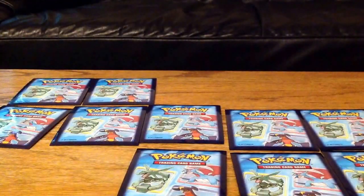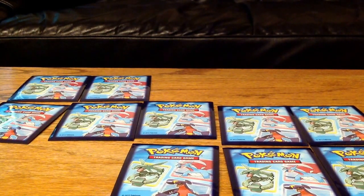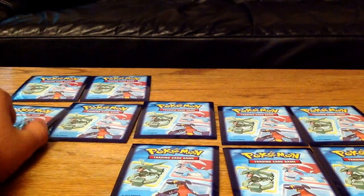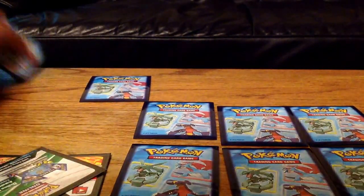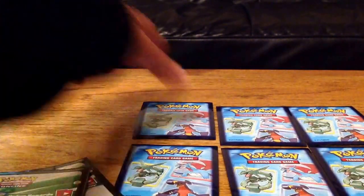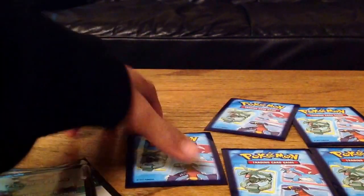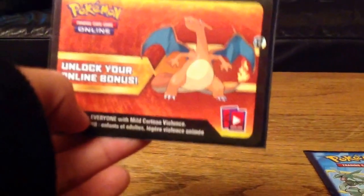I didn't tell you guys this, but now I'm gonna tell you — there is a Charizard EX in there somewhere. Let me find it. I'll just show you the other codes we have: Phantom Forces, Furious Fists, Phantom Forces, Furious Fists, Legendary Treasures — oh, there's the Charizard EX. So yeah, we haven't rolled him yet.